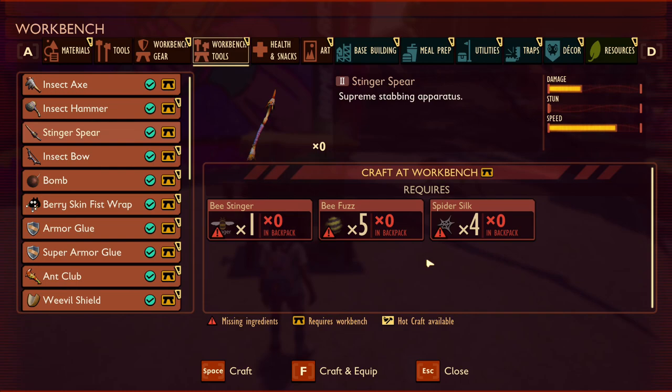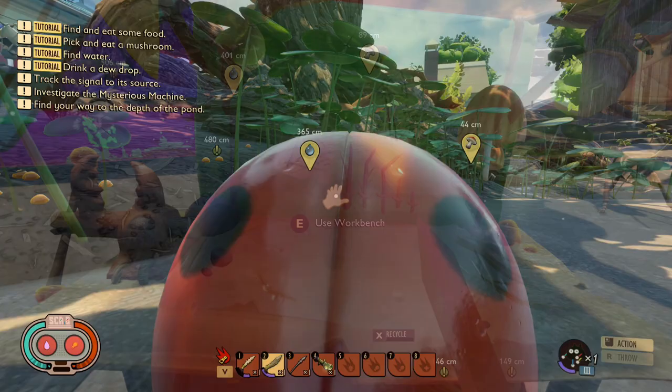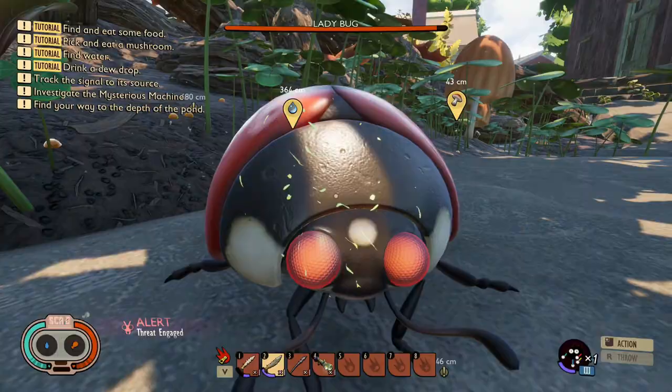The stinger spear is one of my favourite additions, basically being a tier 2 spear made with a bee stinger, bee fuzz, and spider silk. It is essentially the same as a spear but puts out a fair bit more damage. The mosquito needle is a new tier 3 weapon that looks to be added to the game, however it does look quite unfinished — it still doesn't have a proper model, just a placeholder. It seems in between a spear and a mallet in terms of damage, speed, and stun potential.